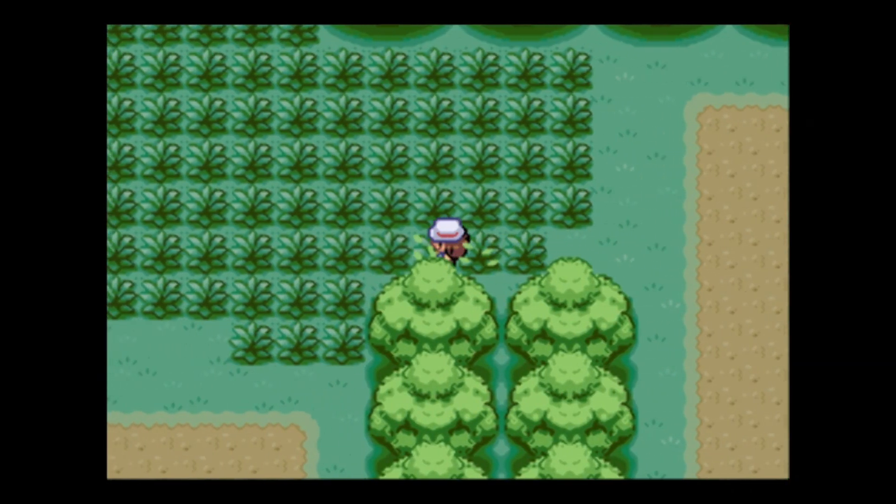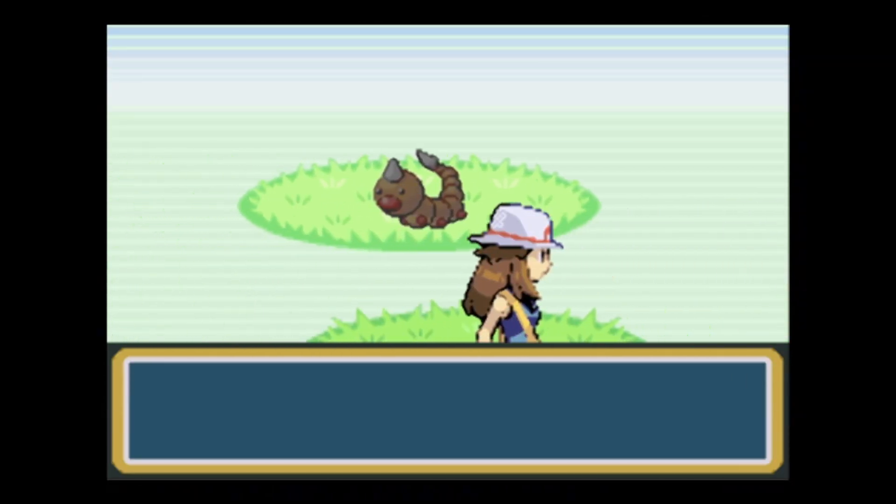We learned Low Kick. That's not going to be very useful in this area because Bug-types are resistant to Fighting, but Low Kick is going to be very useful in the upcoming gym.